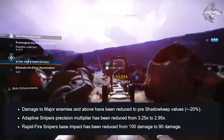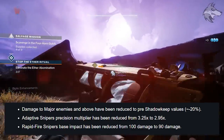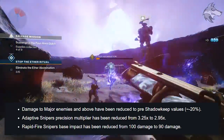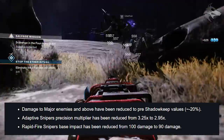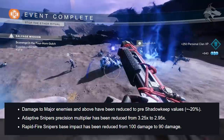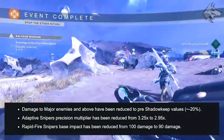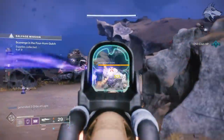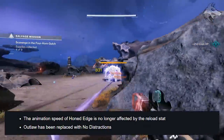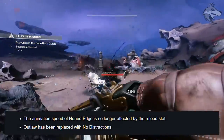For sniper rifles, damage to major enemies and above has been reduced to pre-Shadowkeep values — that's minus 20%. The Adaptive Sniper's precision multiplier has been reduced from 3.25 to 2.95 times, and Rapid Fire Sniper's base impact has been reduced from 100 to 90 damage. For Izanagi's Burden specifically, the animation speed of Honed Edge is no longer affected by the reload stat, and Outlaw is being replaced with No Distractions.